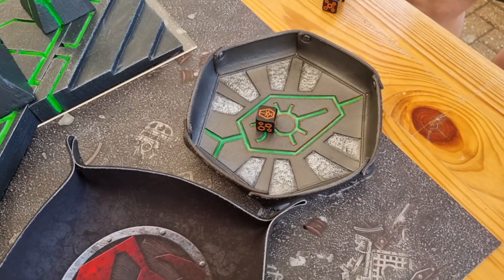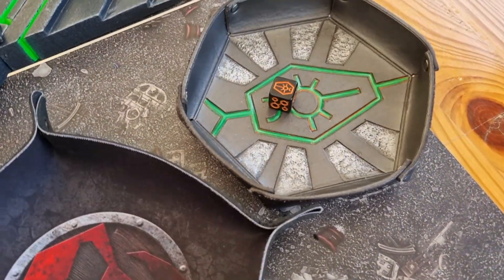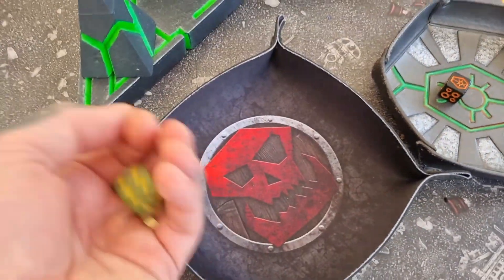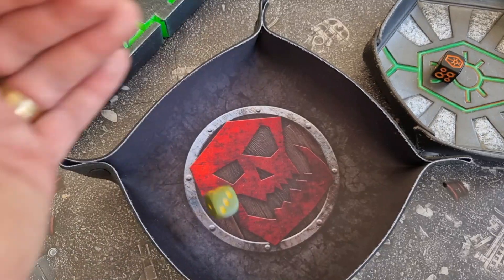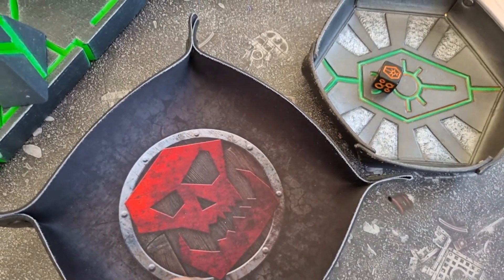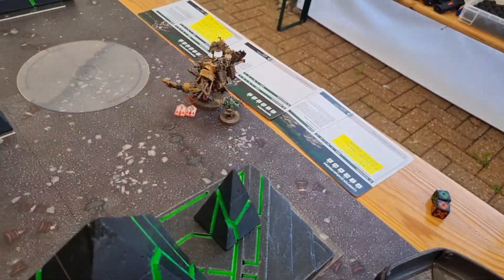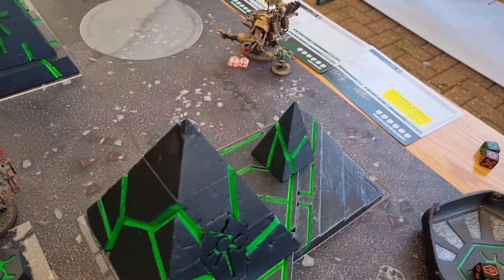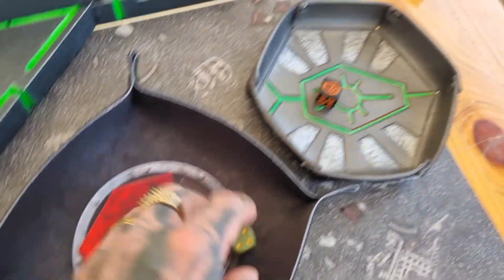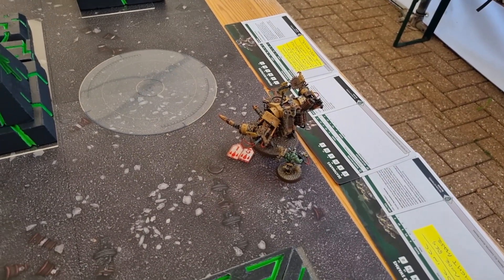Each time a model in this unit makes an attack with the gauss destructor against monsters or vehicles, you can re-roll wound rolls of one. Both shots on Snap: one misses, one wounds. He's on his six-up save. No - six damage. Snap is dead. He was not long for this world. The other unit now is putting all three shots into the Deathkiller War Trike who only has three wounds left. Two go through at strength fourteen - that's twos to wound. Double two. Minus four AP, so he's on a five-up invulnerable.